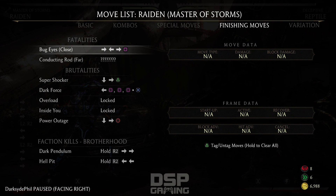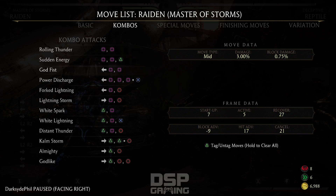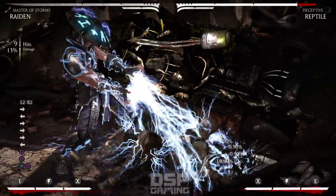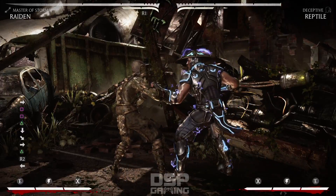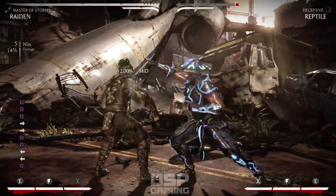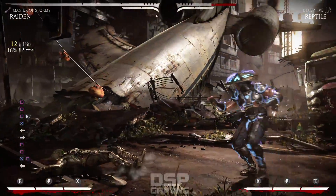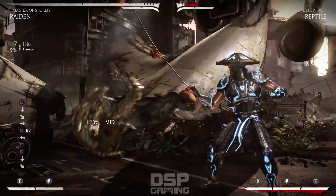Let's take a look at his combos. Power Discharge - let's try it. I'm trying to find the anti-air. There it is - let's see if it combos. That'll combo too, oh shit.